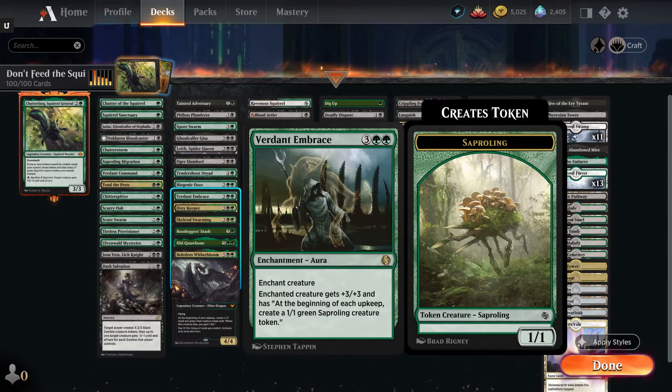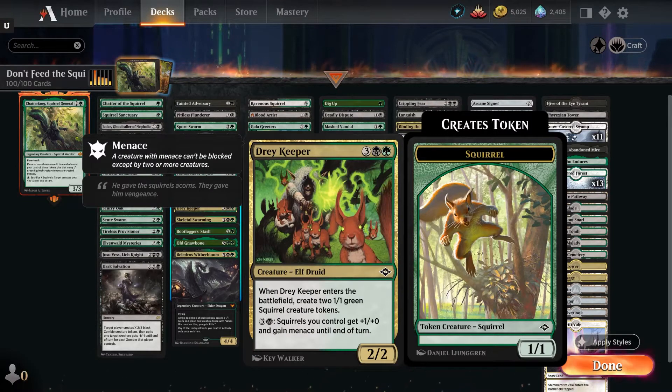Burdened Embrace — three green green enchantment aura. The enchanted creature gets plus three plus three, and at the beginning of each upkeep, create a green saproling creature token — you can turn any of your creatures into a Tendershoot Dryad. Drey Keeper — for three green black, you get two squirrel tokens when it comes into play, and for three and a black, all your squirrels get plus one plus zero and gain menace until end of turn. This can actually end games if you have enough squirrels built up and you're able to swing wide.